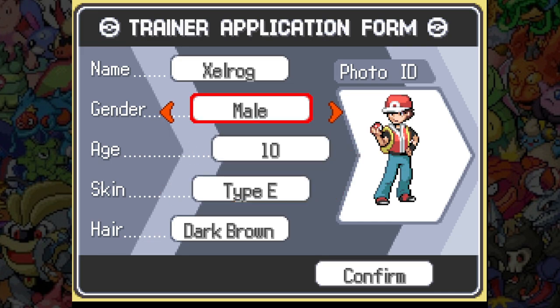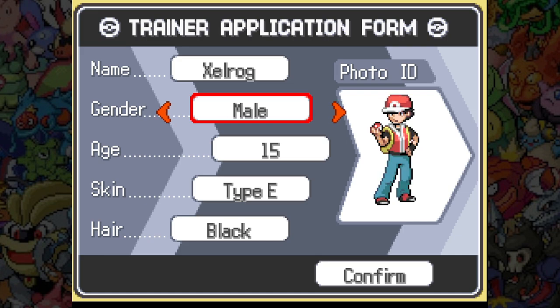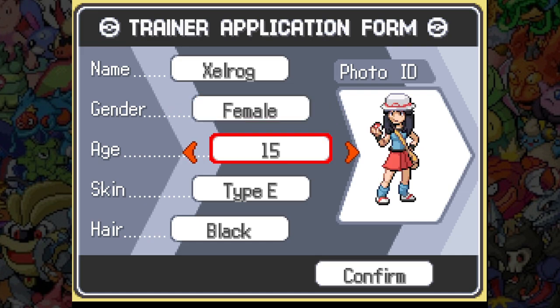Looking at photo ID — can we do different sprites, or is it just the Red and Leaf that we have? Okay, we can be a reasonable range of Pokemon protagonists. I think the oldest were Gen 5, generally around 15 or 16. I can change the hair color, but that's about the limit I'm assuming.